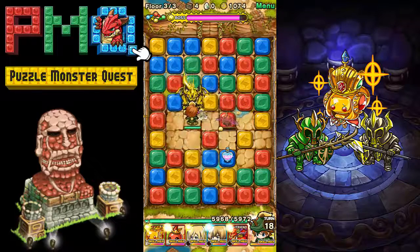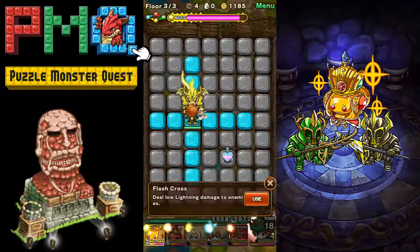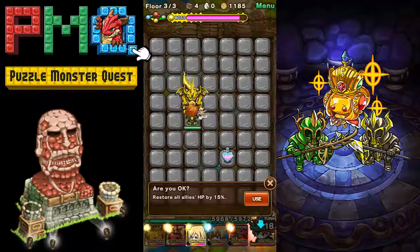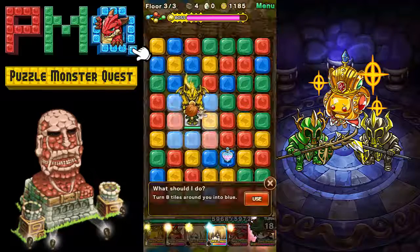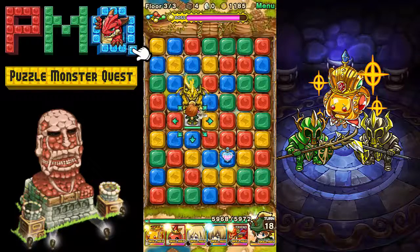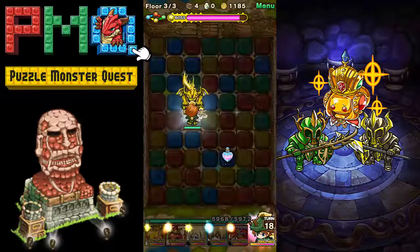Now for other things you have, like the monsters — each monster has a different ability. This one is a flash cross that causes damage, this one does fire damage, this guy has a heal (that's one of the Attack on Titan characters), and this one turns eight tiles around me blue, so if I wanted to do some extra connections to make some extra damage I could do that. This one's magic fire, and of course you have your own skill as well.